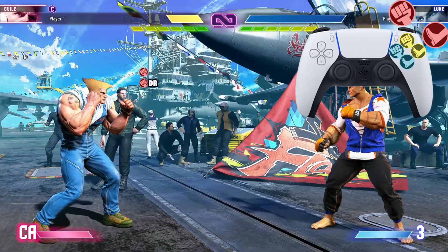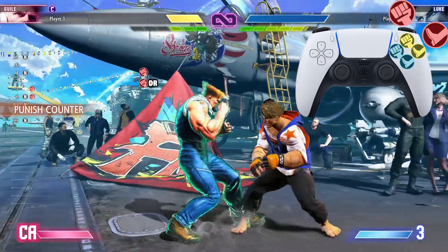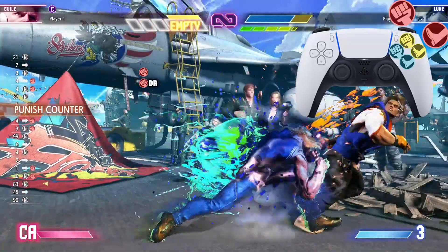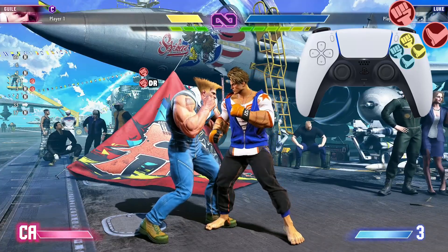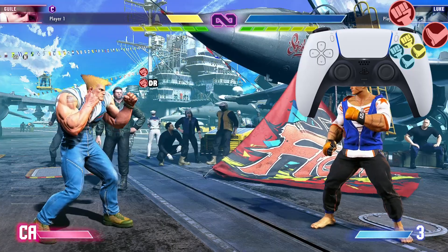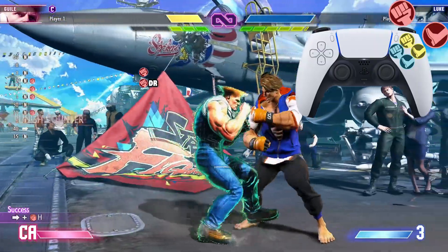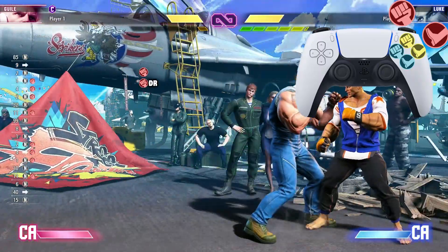After that heavy punch, we're going into another heavy punch drive rush — gonna look just like that. To do a drive rush after the heavy punch, just double tap forward. Very very easy. Double tap forward right after you do that second heavy punch. Now let's go from heavy punch punish counter into that second heavy punch drive rush — just like that.